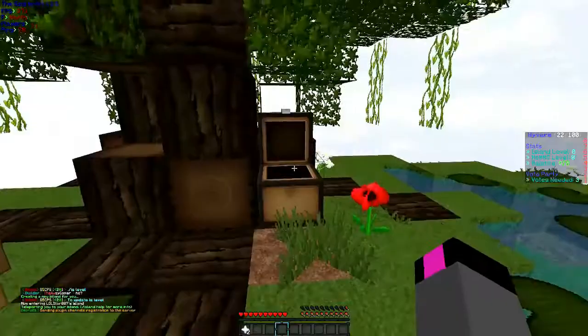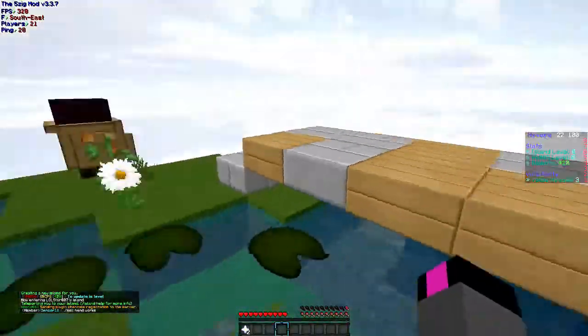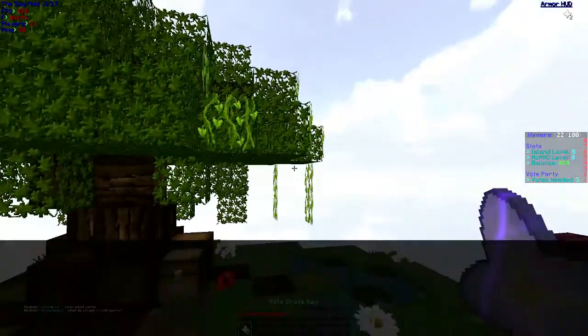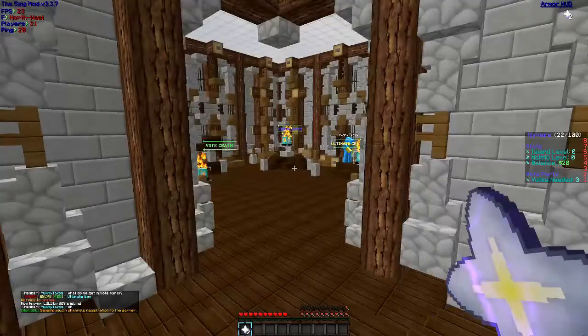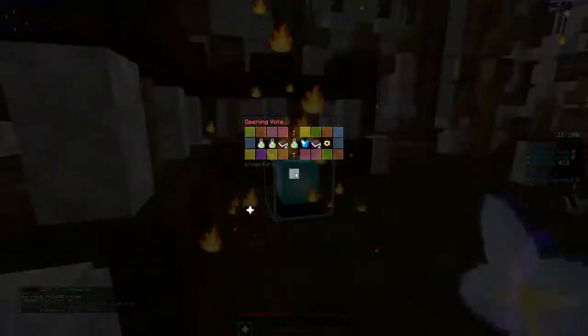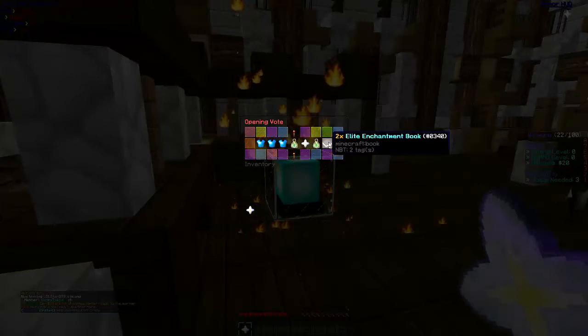Well, this is interesting — is this a custom Skyblock thing? I don't know, but I voted for the server twice so I've got two vote keys, so I'm just going to do walk crates. I'm going over there — you can't really get too much good stuff from the crates, or the vote crates even.